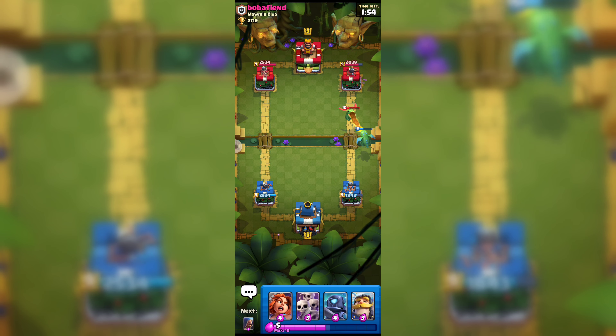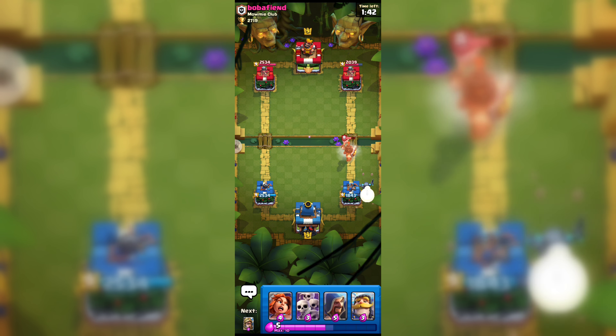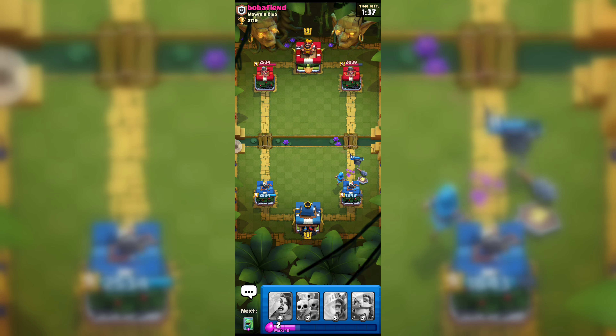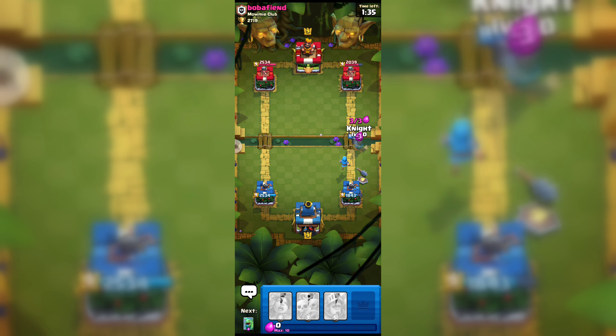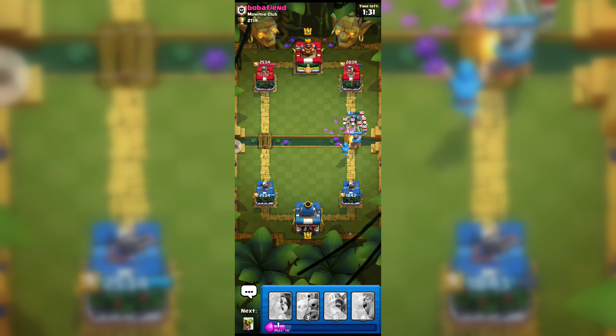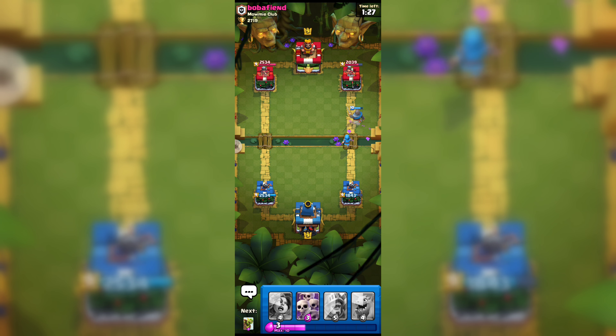He is also playing with Zap, so we have to remember his cards: Zap, Goblin Barrel, Bats, Mini PEKKA, and obviously Dark Prince. Our attack is looking good — here goes our Knight, and our Wizard will take care of those Bats.